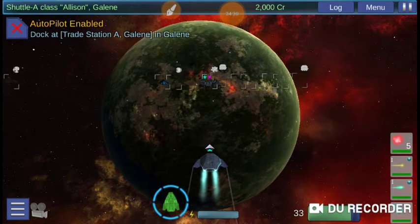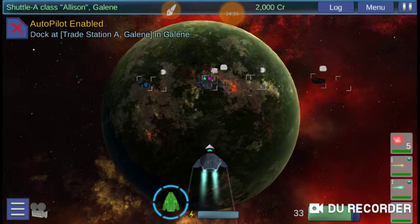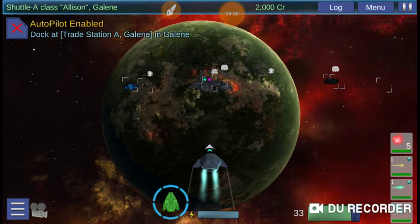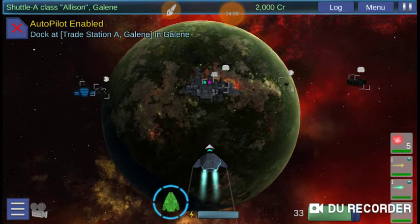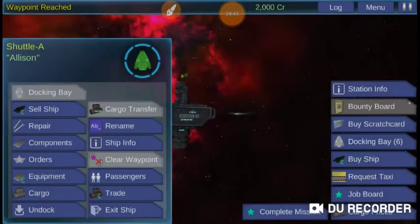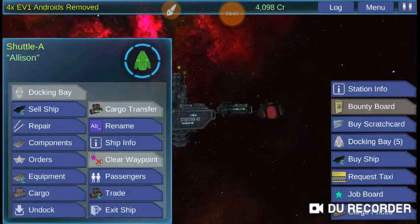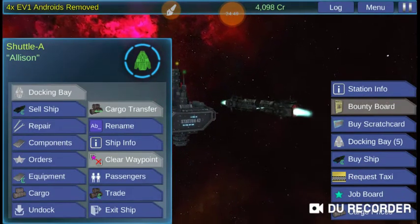Next we're going to look into how to use your tractor beam, so I'm going to have to look for scrap — and I think I know just where to go. Click on your... yeah, it's going there automatically. Now just click on Complete Mission, and you're done. You got money.